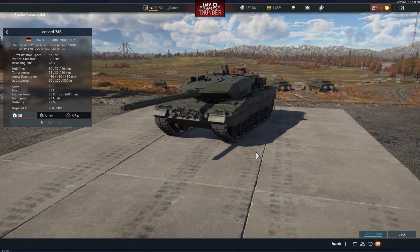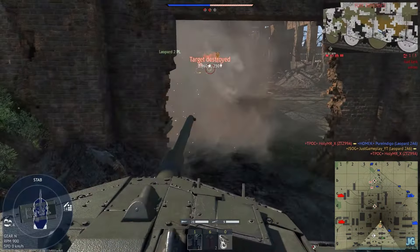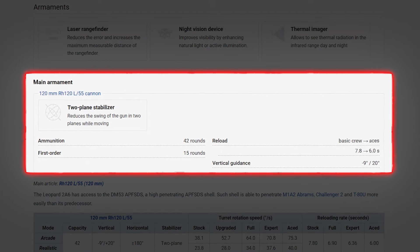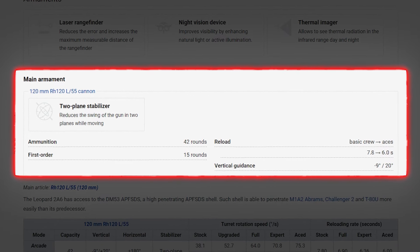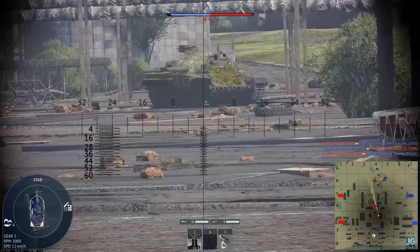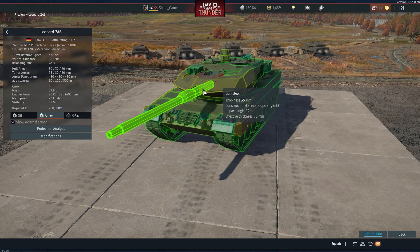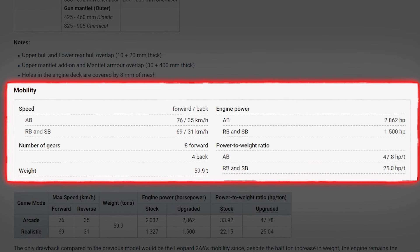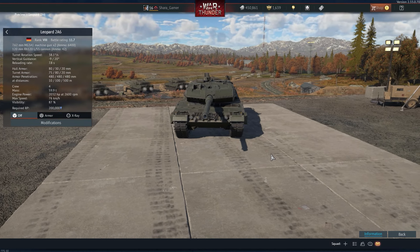There is also its older brother, the Leopard 2A6. It doesn't differ much, but the changes are quite noticeable in the game. In particular, the length of the barrel has been increased, which has led to an increase in range and initial bullet velocity, meaning the Leopard feels even more confident in its role as a sniper. The armor has also been slightly increased in thickness, making the tank 4 tons heavier, but this does not affect its speed and maneuverability at all. This tank variant will be the end game technology.